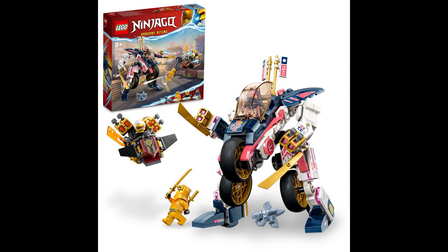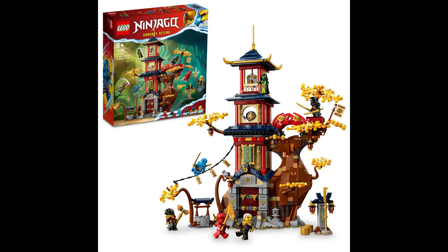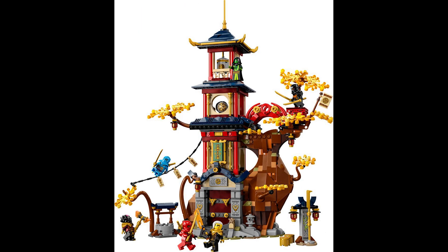The very first set — which we actually didn't have leaked yesterday — is the Temple of the Dragon's Energy Cores. It's a bit of a funky name, but overall I'm really loving this build. It's really simple but it does the job well, giving me those Skybound lighthouse set vibes. I really like the structure of this build, and it has this bonsai-looking tree emerging from the side of the building.